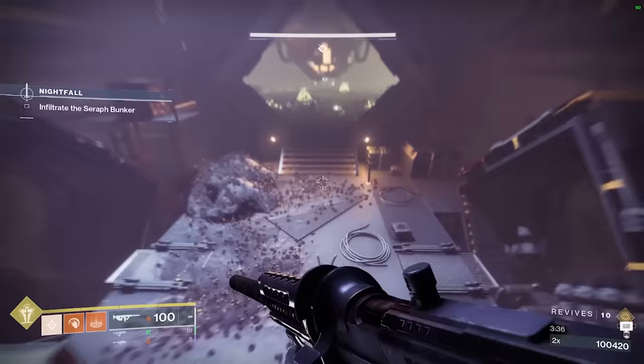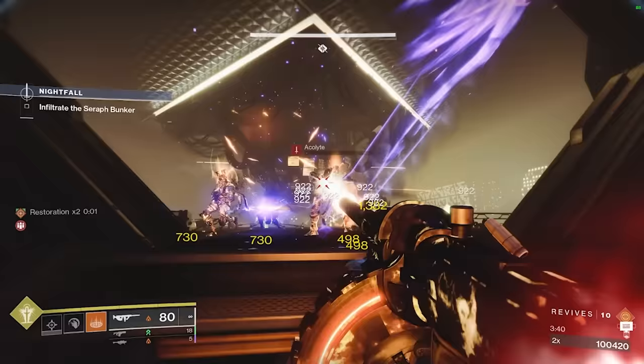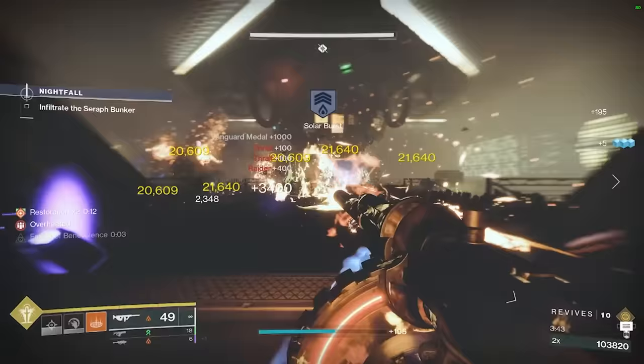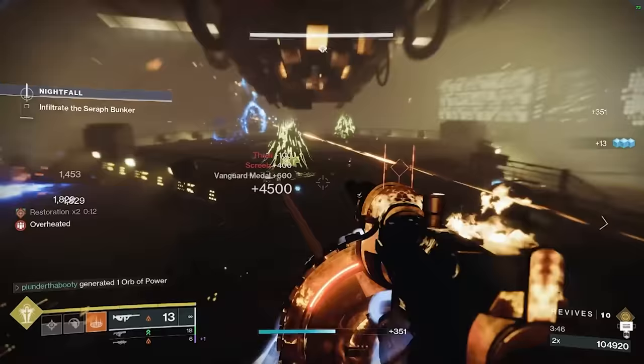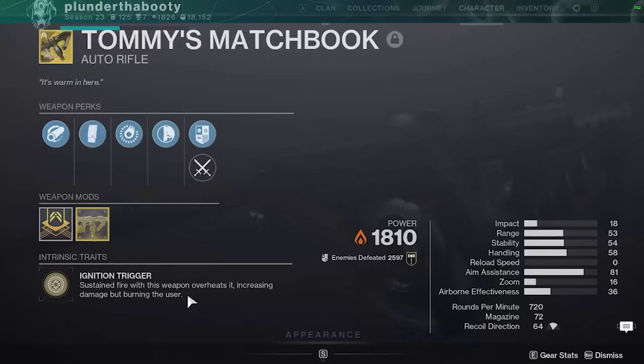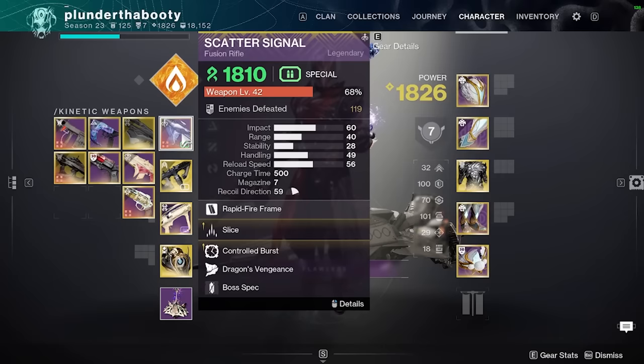With the Catalyst for Tommy's Matchbook, you Scorch when you get the Ignition Trigger procced. They changed this a season or two back to deal less damage to you, and it can't kill you anymore either when you're burning. So now Restoration x1 keeps you alive with Tommy's Matchbook. In our primary we're using Scatter Signal to apply the Unravel debuff, the Slice debuff, and to create Threadlings — two of which come from the Artifact, and Slice comes from the weapon itself. And on our Heavy, Apex Predator with Reconstruction and Explosive Light.